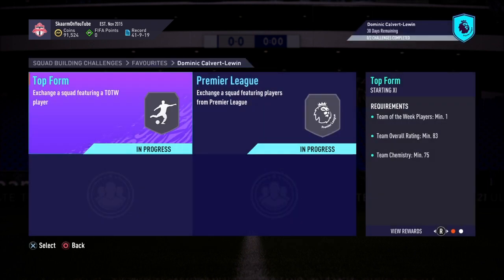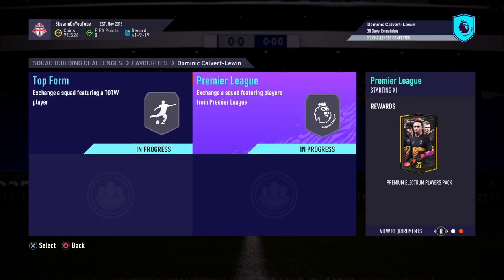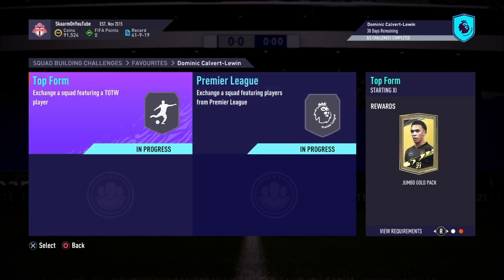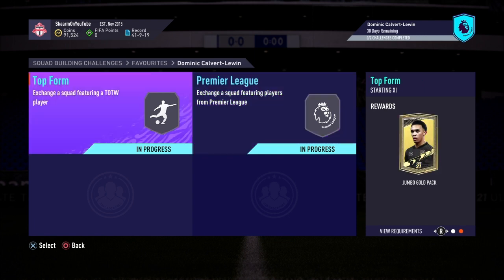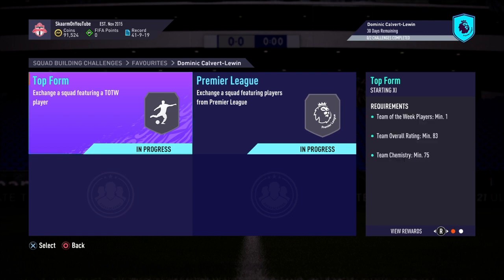Moving on to the SBC itself, you do get yourself two packs in return — both packs are decent but nothing too special. The Top Form section will cost you 28,000 coins to complete and the Premier League section will cost you 32,000 coins to complete. No loyalty is required for either of the two sections, and in total this SBC is going to cost you 60,000 coins to complete.